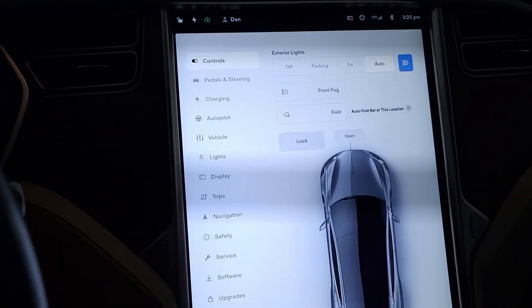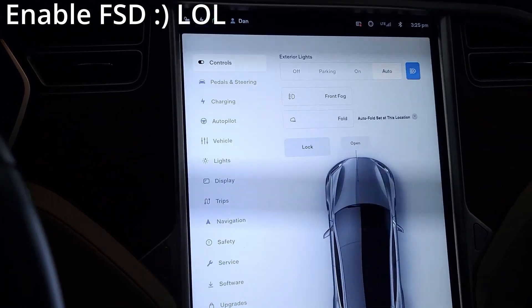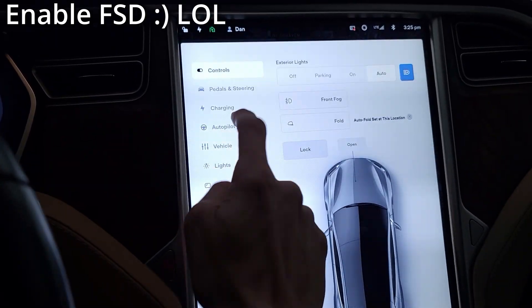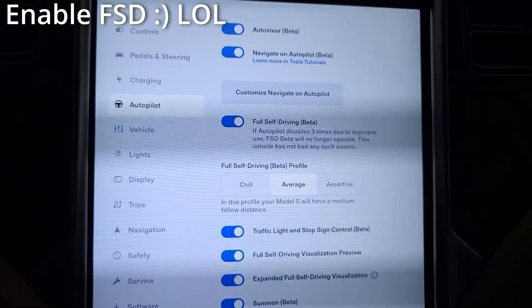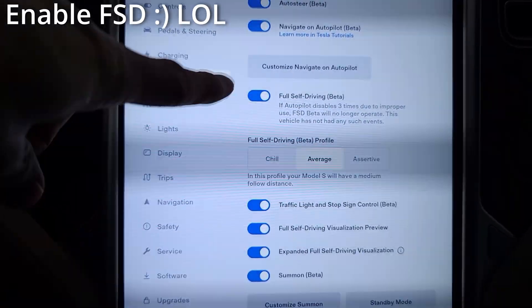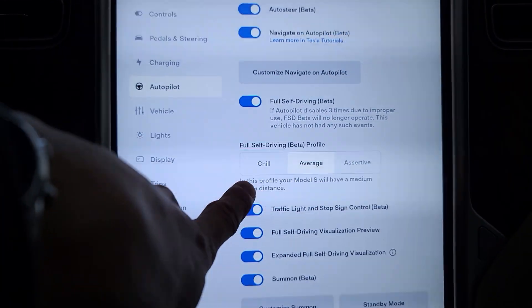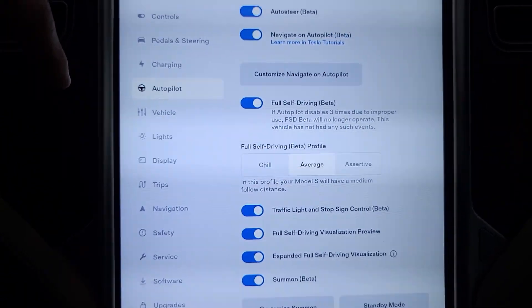The first tip here today is to actually turn FSD beta on if you just got it. I mention this because when I first got it, I did not realize that I needed to do that. I started driving and FSD beta did not engage. I had to park and turn it on. It is under the autopilot menu — there is FSD beta. You can choose if you want to go chill, average, or assertive in terms of the profile.